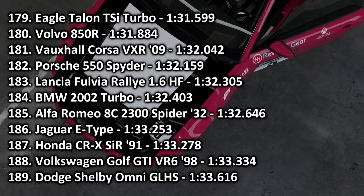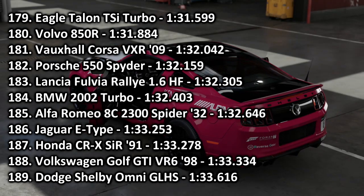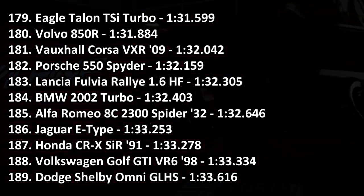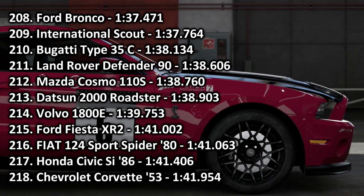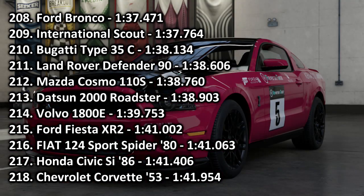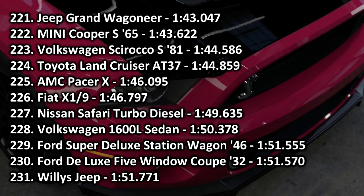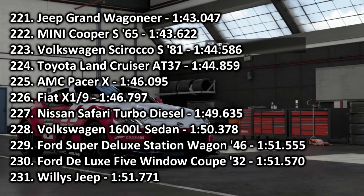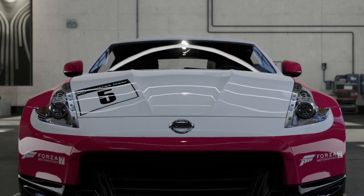In 181st place, the Vauxhall Corsa VXR with a 1:32.042 — about a second off its 2016 equivalent, and for good reason because it's not a very nice car to drive. In 187th place, the Honda CRX with a 1:33.278, slightly beating out a Golf GTI and a Dodge Shelby Omni, roughly where you'd expect — slightly slower than a Jaguar E-Type. In 213th place, the Datsun 2000 Roadster with a 1:48.903 — about a second quicker than the Volvo 1800E but slightly slower than the Mazda Cosmo, which is especially weird considering the Cosmo has much worse stats. And finally, the poor little Fiat X19 goes into 226th place with a 1:46.797 — actually not a terrible time; about three seconds quicker than the Nissan Safari turbo diesel, but it does lose out to the AMC Pacer.